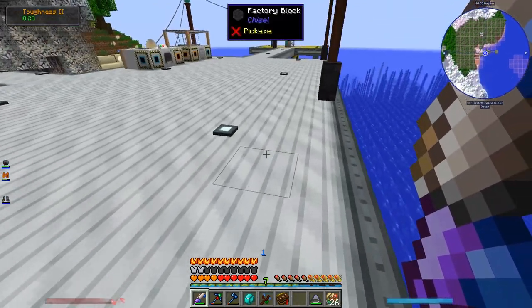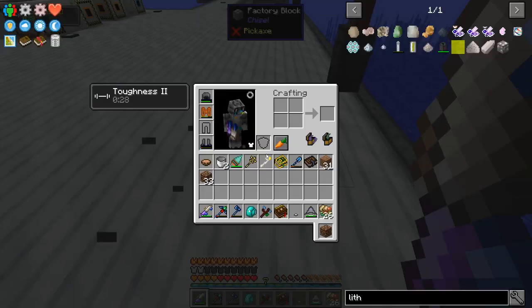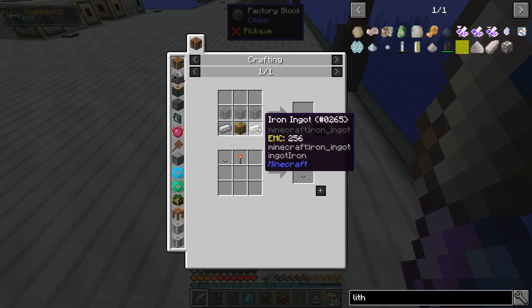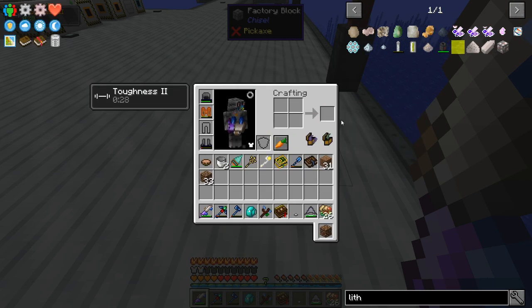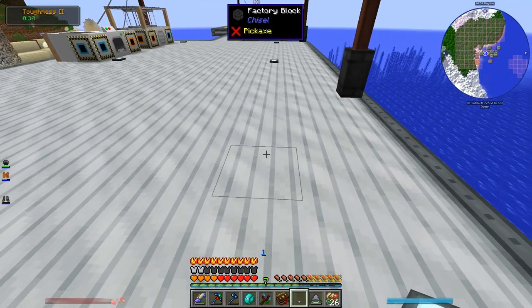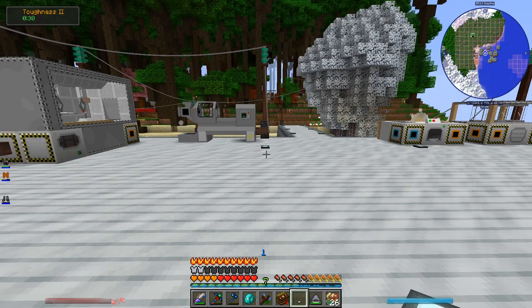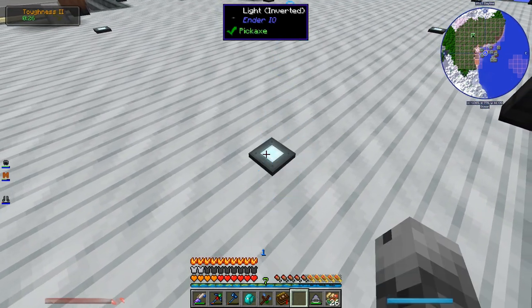I've also been playing around with these inverted Ender.io lights. They're pretty cool and surprisingly kind of expensive to make — you need a bunch of glass, iron, and glowstone just to make one single light. A little bit pricey, but I like them because they fit the industrial theme more than torches or magical-looking sources of light. They're also really low-profile and don't stick up like other light sources tend to.